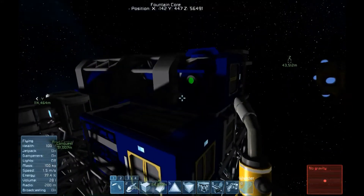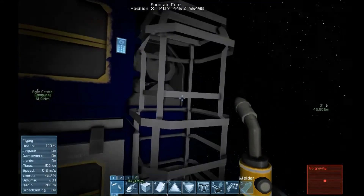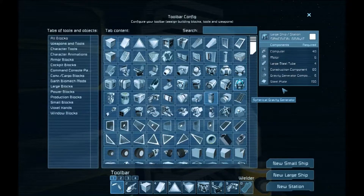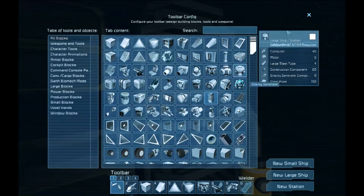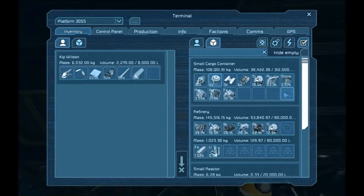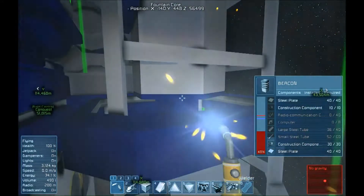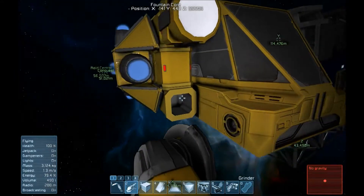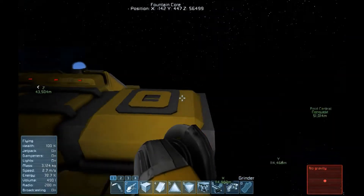We have the start of the base. Now there's one missing and very important item — this beacon. Most servers, especially the Fountain Core Server, require a beacon for your base to stay around. That's how the Fountain Core scripts decide what stays and what goes during cleanup. The beacon needs to be complete and fully built. The only problem is that the respawn ship doesn't have any antenna components — and this is the reason why it's always better to mine first rather than set up a base. If the server resets before you get that beacon built, you lose your base entirely. Mining first to get the materials to construct the antenna components is a higher priority than building the base itself.